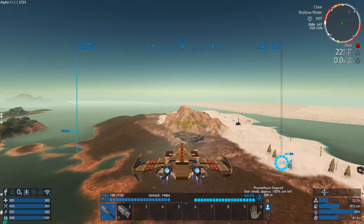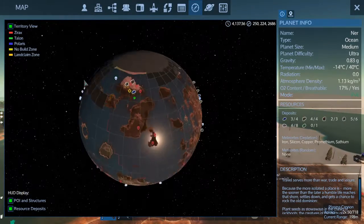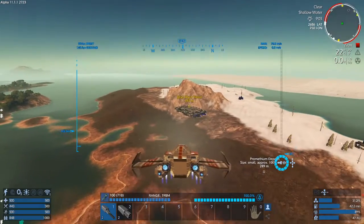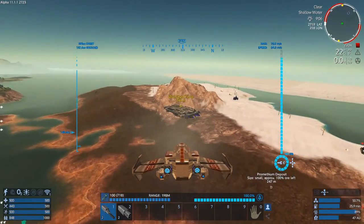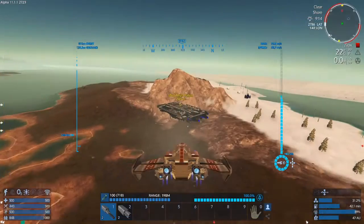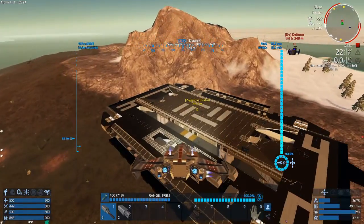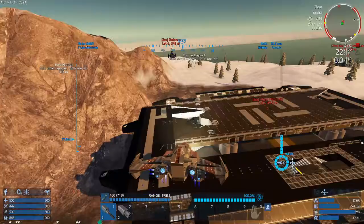So I removed the large spaceport, but it didn't disable the base attack. And I found the Geist Patrol headquarters. Let's try and destroy them too and see if it will disable the attacks.